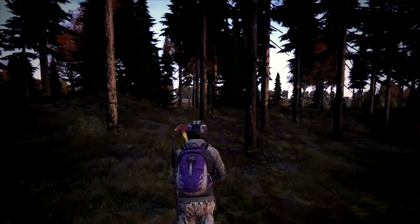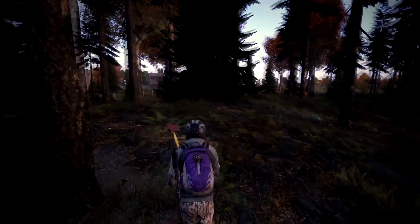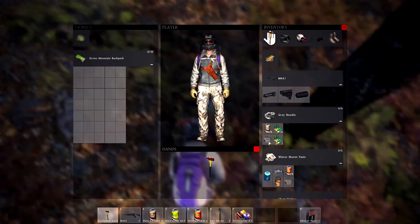We're almost here. That's the building we want to check because that's going to spawn weapons. Oh, that's a backpack — we want this. Oh, this helmet is way better.